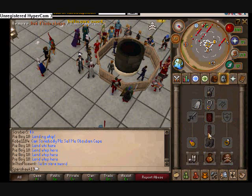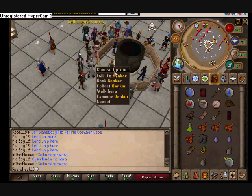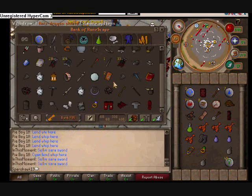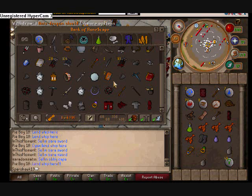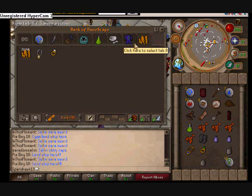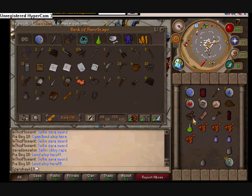Nothing too exciting from that. Task-wise, I started off with black dragons — had like 60 of those, knocked those out, made a little gold from that. I'm up to 3.1 mil. Then got blood velds, took care of those, no problem.